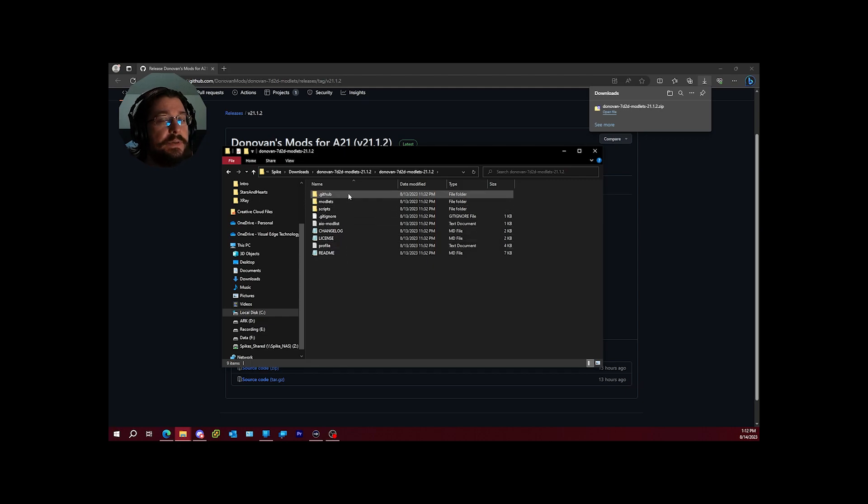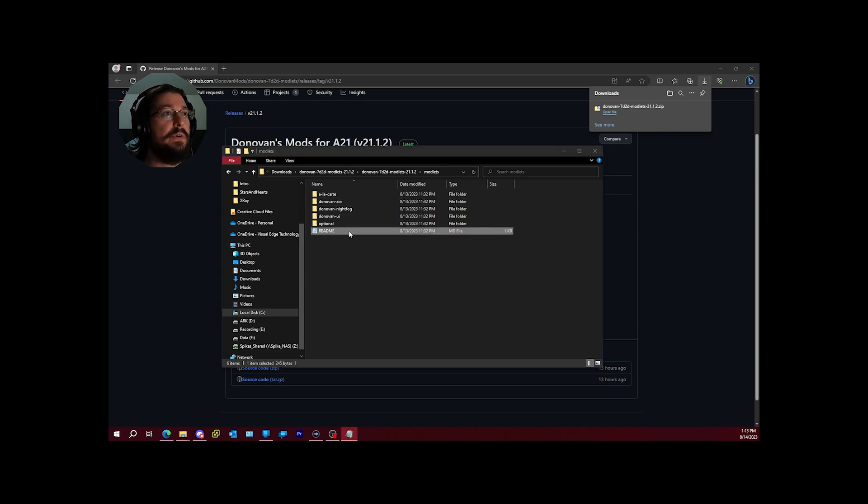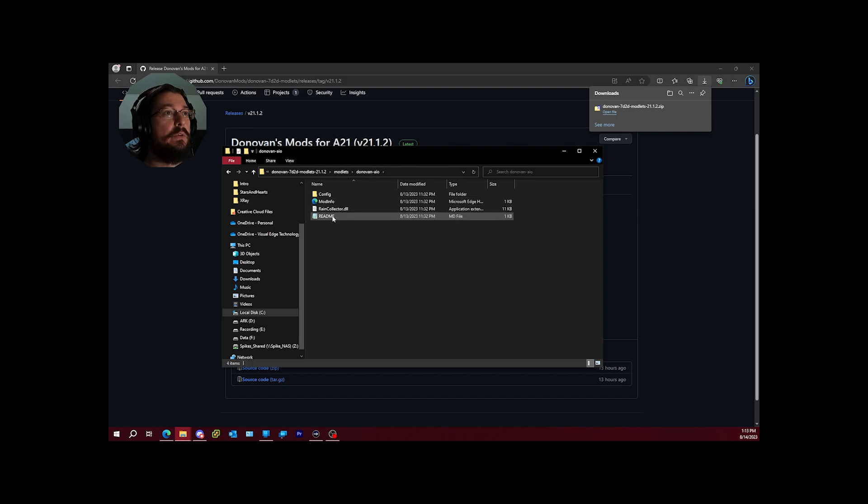Go into the modlets folder. There are different categories in here: you've got a la carte, AIO, night fog, and UI. If you go into the AIO readme, you'll get a full list of everything that's included.